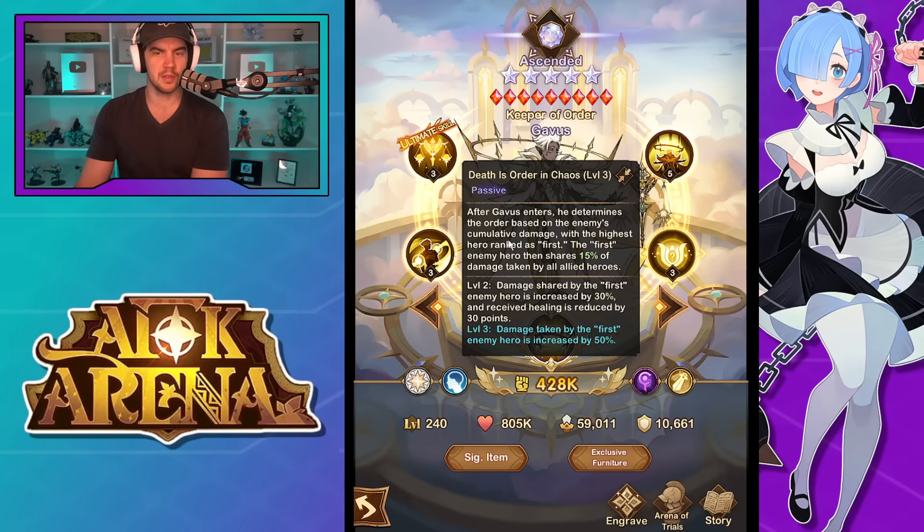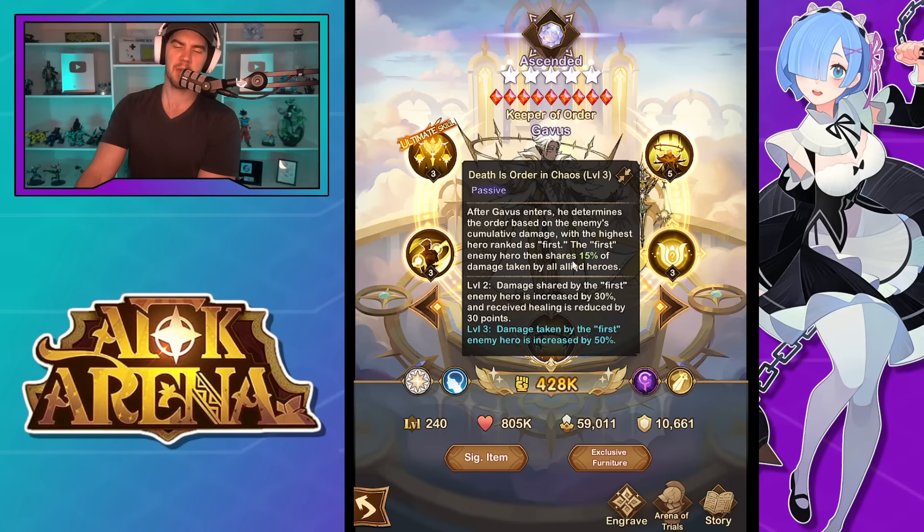Final ability: after Gavis enters, he determines the order based on the enemy's cumulative damage, with the highest hero ranked as first. The first enemy hero shares 15% of damage taken by all allied heroes — and that doesn't sound capped. Damage shared by the first enemy hero is increased by 30% and received healing is reduced by 30 points. Damage taken by the first enemy is increased by 50%, so basically by the time he enters, you're going to be nuking something super hard. For the awakening passive: when Gavis's rules are first violated, he gains 15 magic pierce points. When the first enemy dies, all allied heroes immediately recover 40% max health, and Gavis recovers 500 energy. I don't think this is the most broken awakening passive, but let me know if I'm wrong.